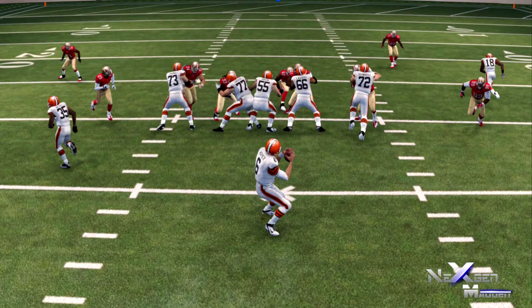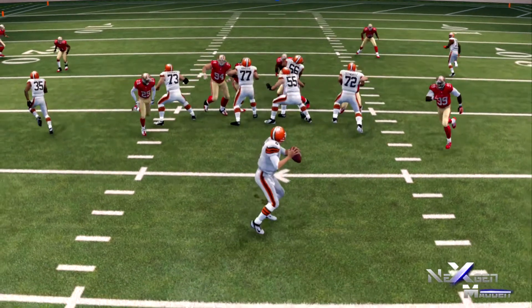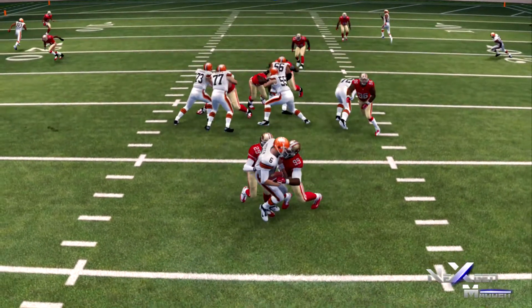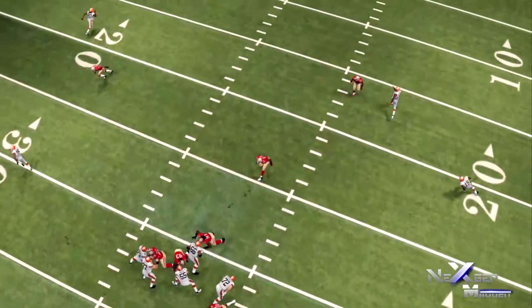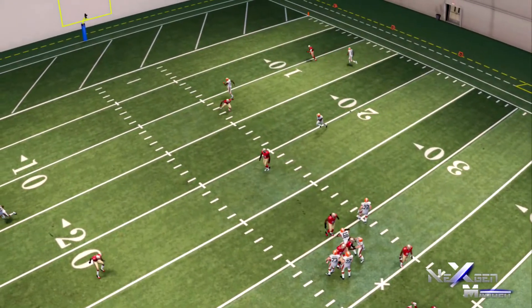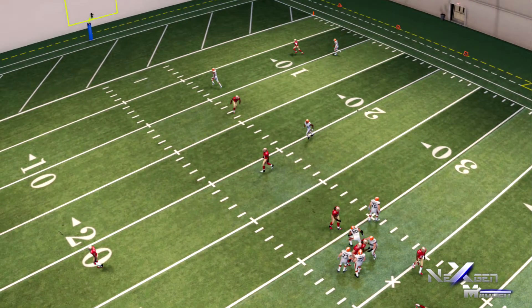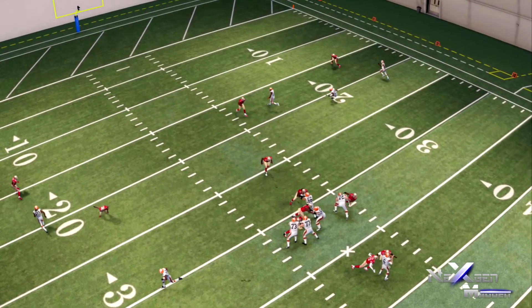You guys can see that we get the double pressure here. Now if we go into slow motion, you see that we get a corner and a linebacker coming off with just Culver and Alvon Smith. And then you see the coverage behind it — generally you see we've got the coverage behind it really playing that middle of the field. But by that time, right about here, you see Sacked.